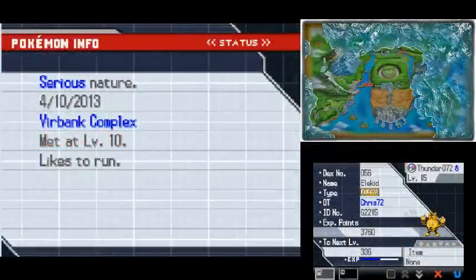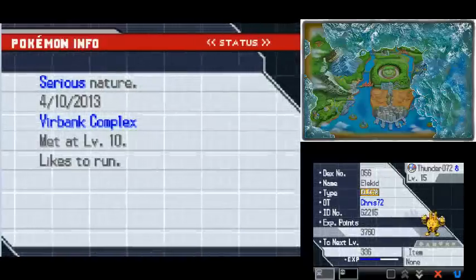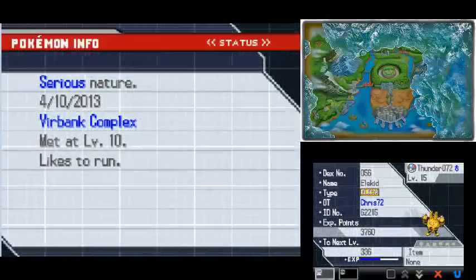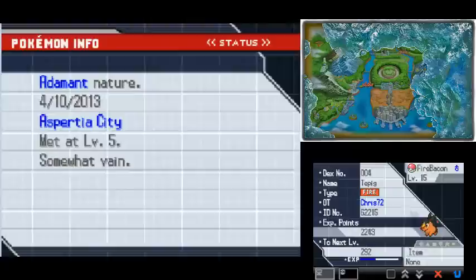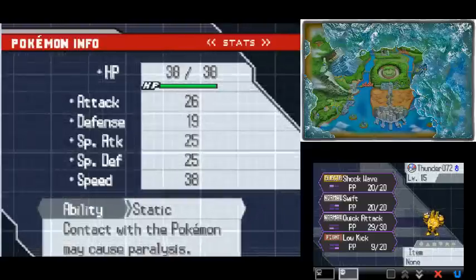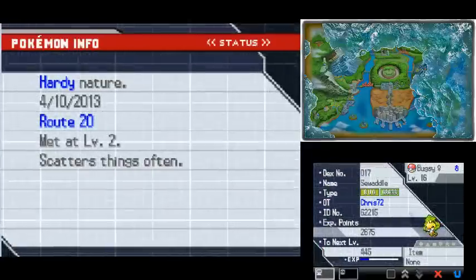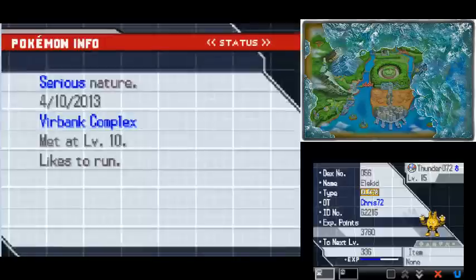Hey guys, welcome to part 2 of this Pokemon Black and White 2 walkthrough. Last time we eventually got our first badge and got a couple of team members. Off screen I levelled up Elekid from level 10 to level 15, Firebacon stayed the same, and Bugsy levelled up twice. Either way, this is where we're at.